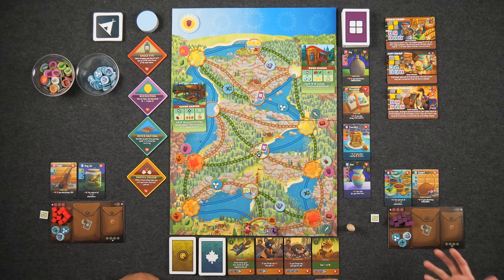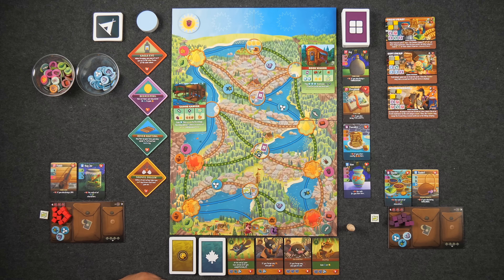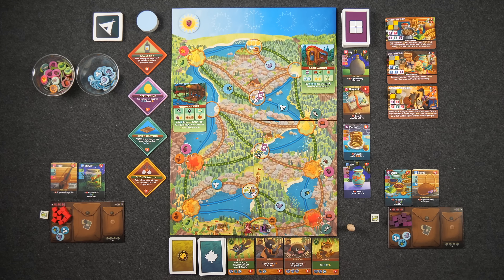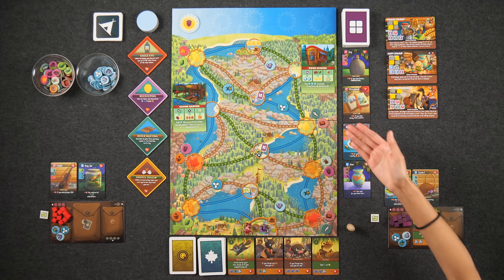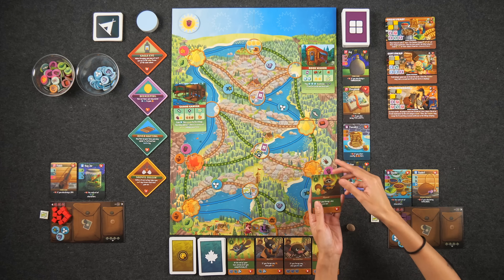Over the course of the game we are not only going to be earning points by completing our favors, but we're also going to have the opportunity to gain more favors, earn patches, meet new friends, and all of these will earn us points at the end of the game. The game is played over five rounds, and one round represents one hour because we have five hours to prepare for the annual spring festival. Each round, players take turns playing critter cards from their hand, moving around the board to various locations, and taking those location actions.